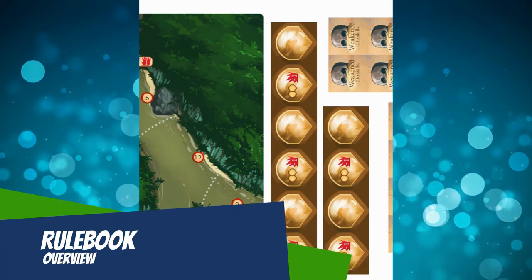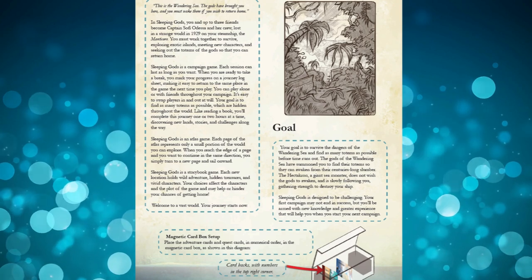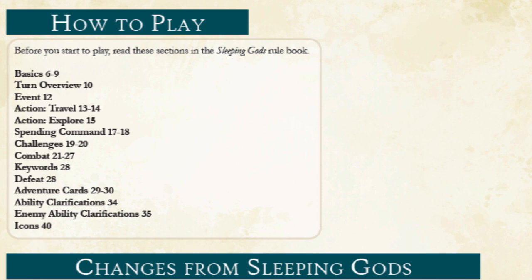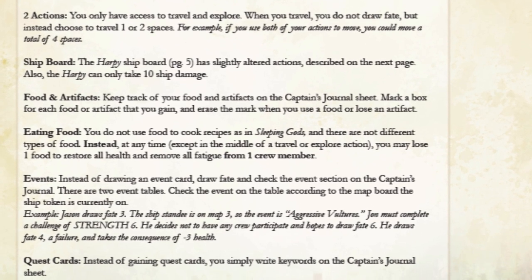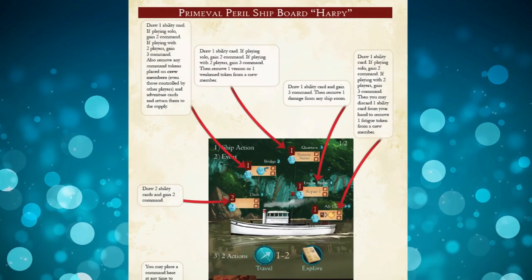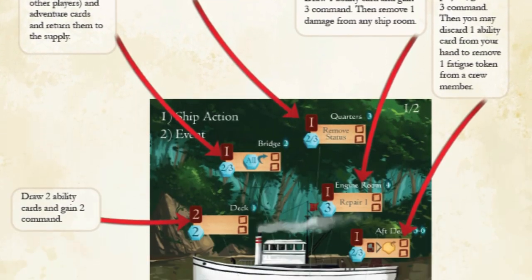On to the rulebook. This is a spin-off game and it comes with its own four page rulebook. It's very accessible and it gets you right into the game. You'll need to have a look at the full rule set for Sleeping Gods, but helpfully this guide offers you a snapshot of the main rules that you'll need — no surprise, it's most of them. There are some changes from the base game but since it hasn't been released yet that shouldn't be a problem. The fourth and final page of the rulebook shows you how to read the shipboard for the harpy — mostly you need to know about ability cards and command tokens.